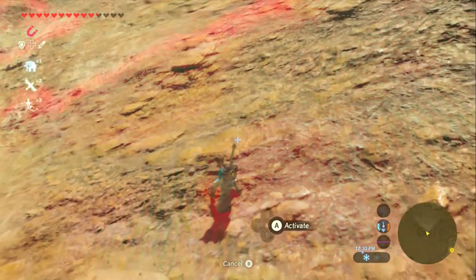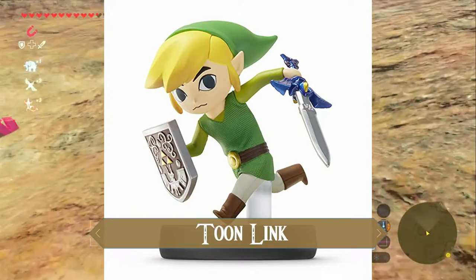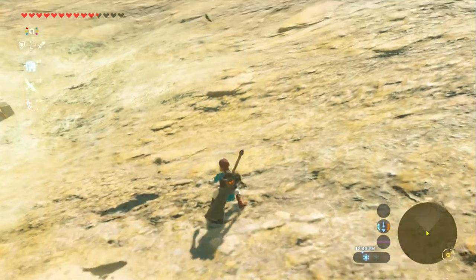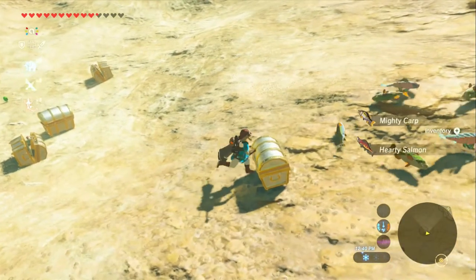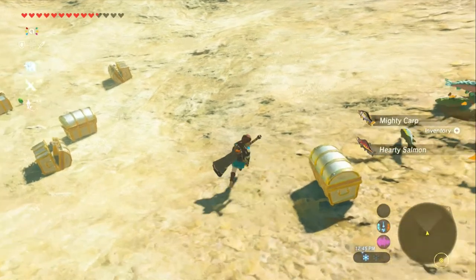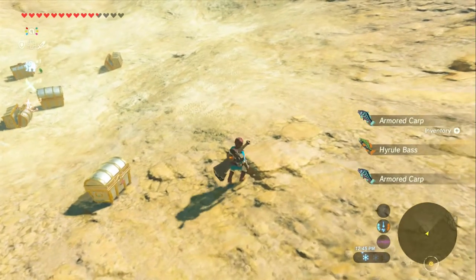Next we're going to have Toon Link. Oh, we need to switch back to amiibos — my bad, sorry about that. There we go. Toon Link — fish! He's not the same as Wind Waker Toon Link. He's a Toon Link that matches the Zelda Toon Link; they're kind of twinsies.